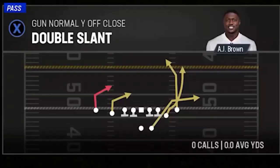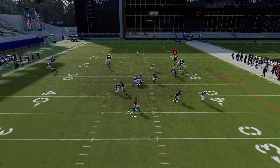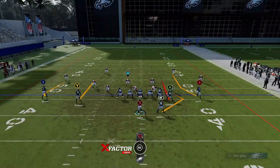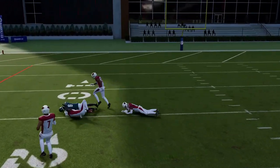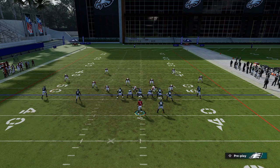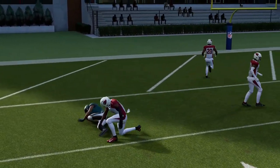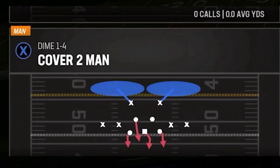Against Cover 1, the running back gets open once again against everything. Against Cover 4 Quarters, put the X route on a comeback and the B route will be a very good play — a possible one-play touchdown. If you had Quez Watkins running that, it'd easily be one. Streak the A route, put the running back on a wheel route — that hesitates the defender a little bit to help him get open, and the tight end can be the key read.